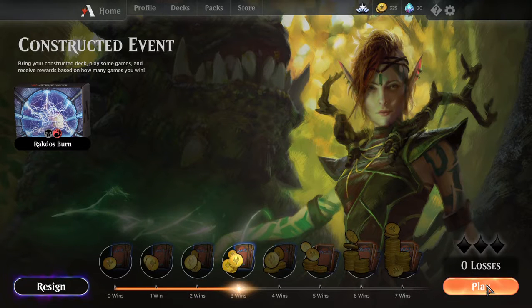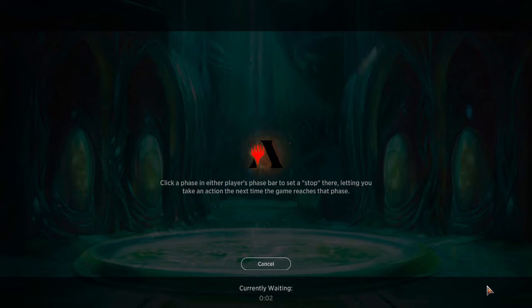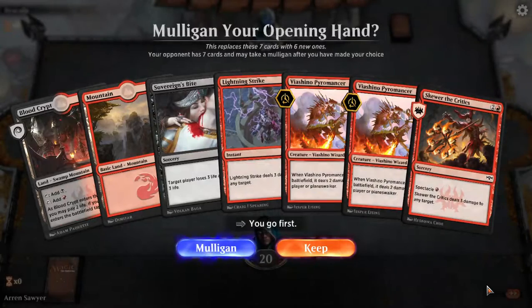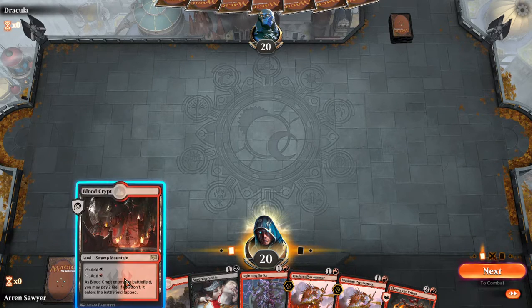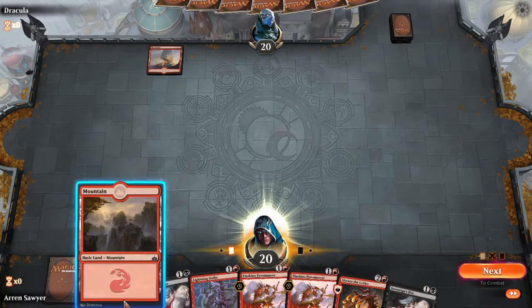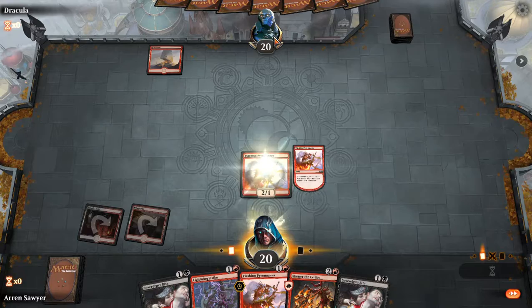Alright, that's another vault point. One more and I break even, three more and there's a pack. I've been having this dilemma — first turn I have Carnage Carnival in hand and I don't know what they're going to play. The only first-turn play where Carnage Carnival is useful is Healer's Hawk or Llanowar Elves.